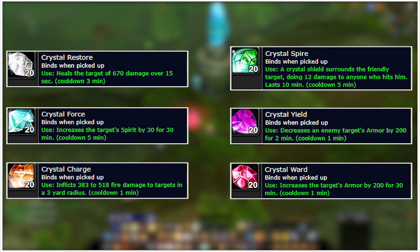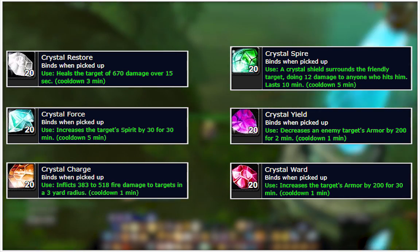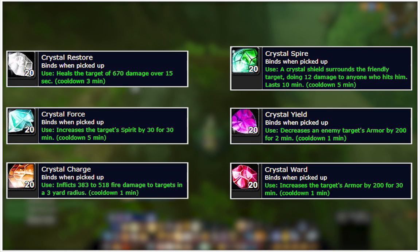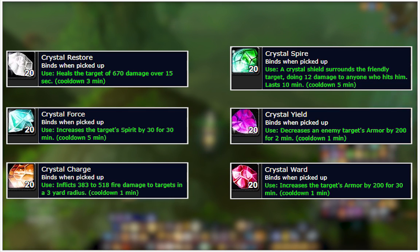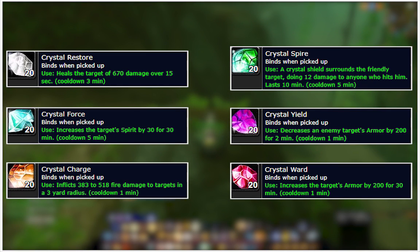Probably the biggest reason to get these crystals is they help in raid encounters immensely. The Viscidus fight is a prime example. Engineers usually use the Goblin Sapper Charges, but these are very easy to get as well, so a good combination gives you a lot more dynamite to choose from. Non-engineers don't really have an option aside from these, so getting the Crystal Charge to help your raid is a great move — and it requires no professions at all.